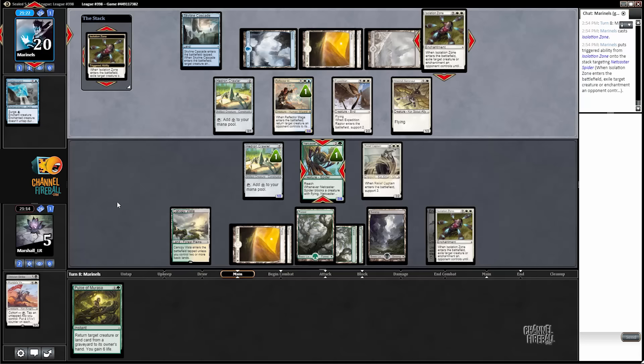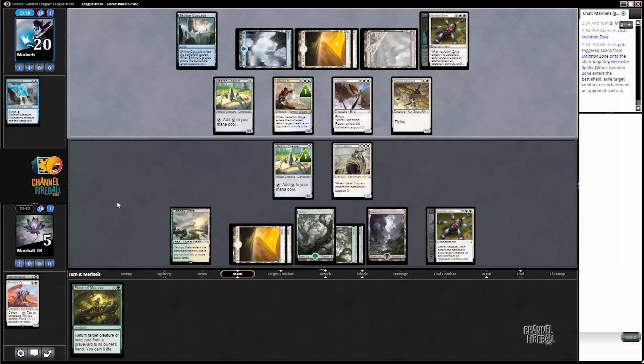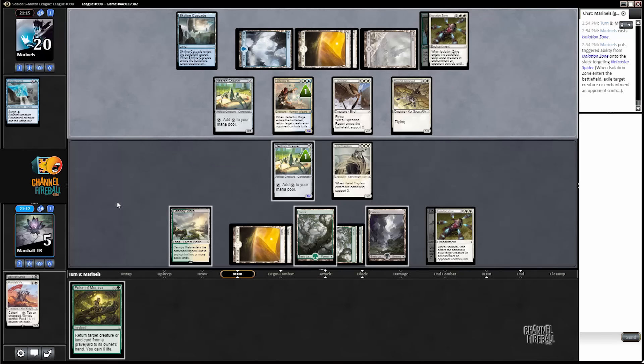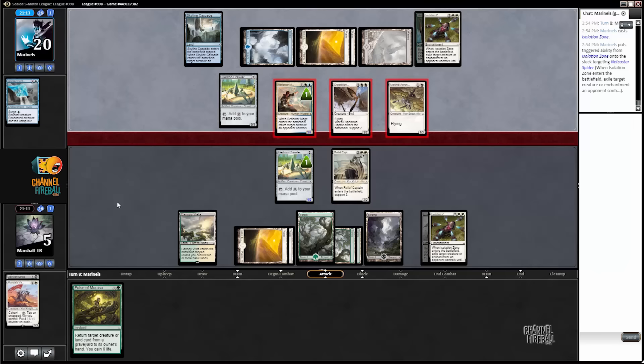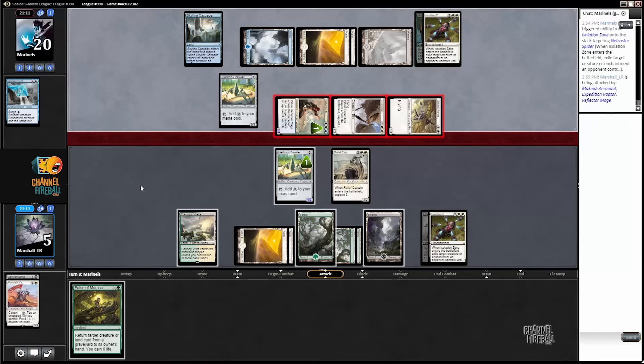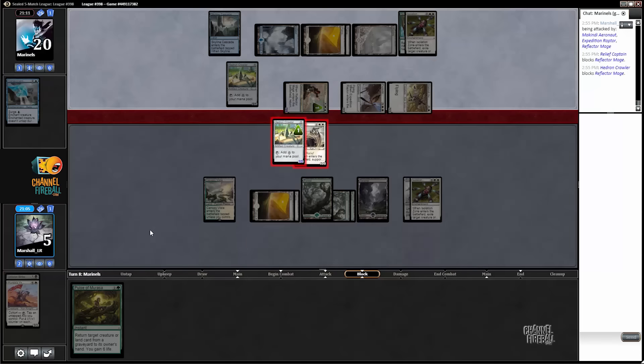Our stability was so short lived. Spider down. That is going to be really tough for us to come back from just because of the flyers. And I think I just have to do this as well.